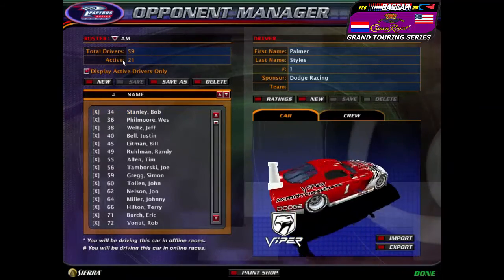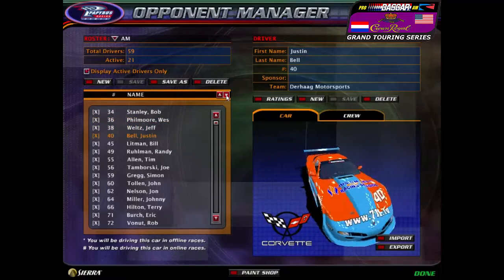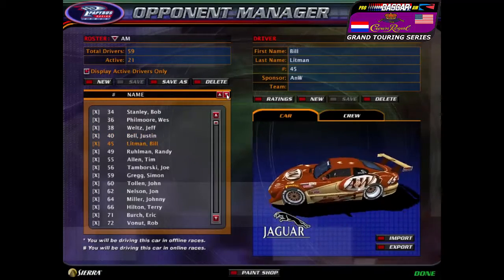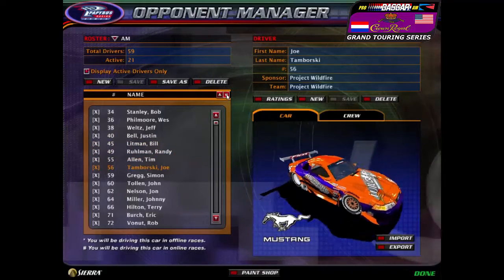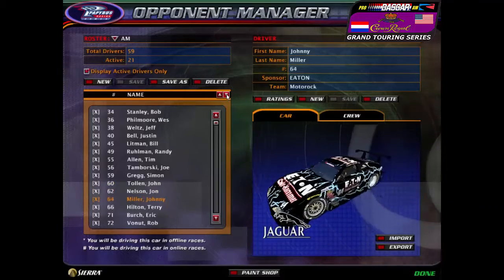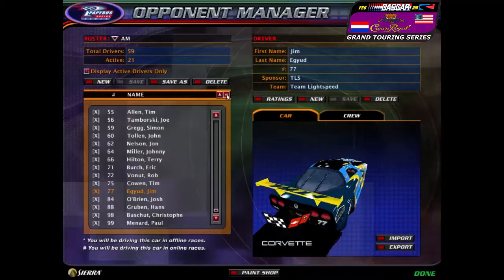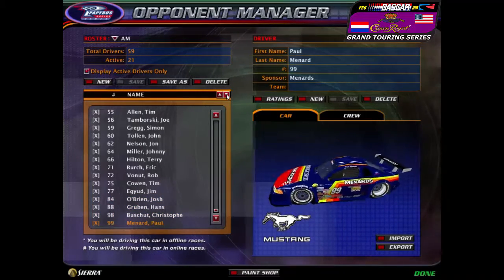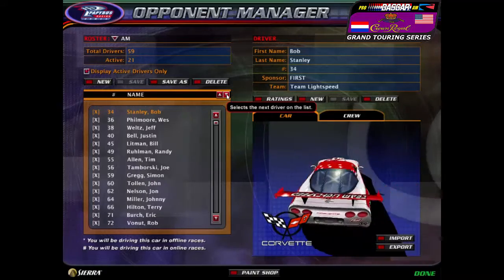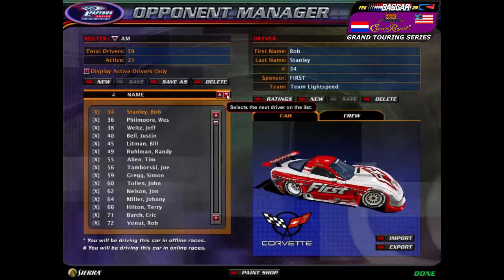Now let's move on to the AM classes — our amateur roster. From 33 on, you've got: 34, 36, 38, 40, 45 — let's try to keep that reserved for Robert Fiat or someone else — 49, 55, 56, 59, 60, 62, 64, 66, 71, 72, 75, 77, 84, 88, 98, and 99. Those are what you can pick for in the AM class — for those who are not well-known, basically rookies of the entertainment community who haven't done this before.